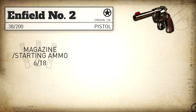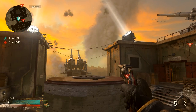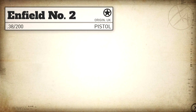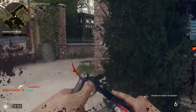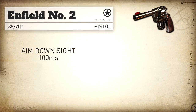For the magazine — or in this case cylinder — we get 6 rounds with 18 in reserve, and we can't use extended mags on this pistol. The reload add time is incredibly fast at just 817 milliseconds, the fastest in the pistol category. Our aim down sight time is standard for pistols at 100 milliseconds, which is extremely fast, so quick draw is absolutely not needed. Sprint out time is also 100 milliseconds, which is standard for pistols as well.